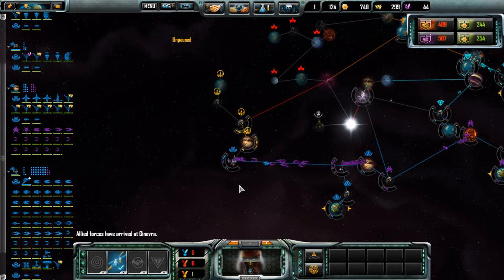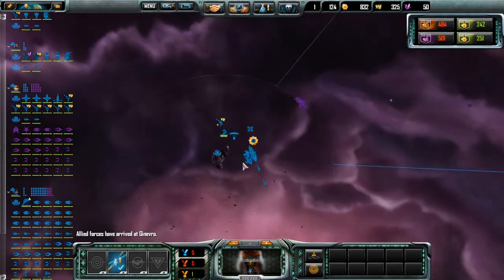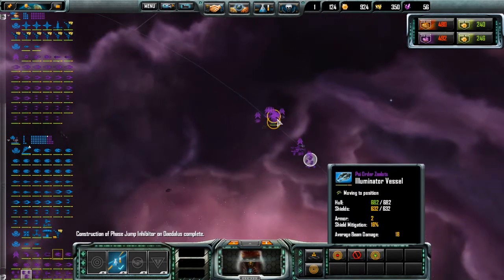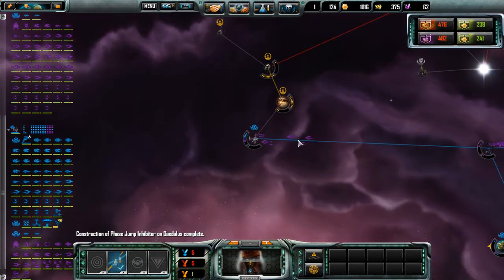Welcome back to Let's Play Sins of the Solar Empire Rebellion, a Krull Challenge with me, the Travelclaw. I am wishing my fleet was a lot bigger. I don't know whether these guys are going to stay with me, actually. They kind of look like they are, but Purple's all over the place at the moment.